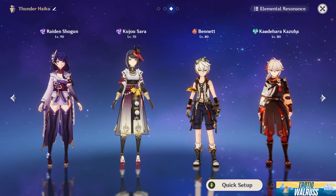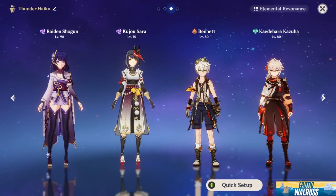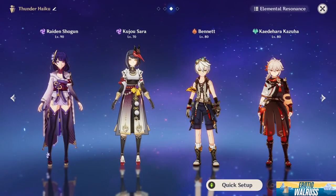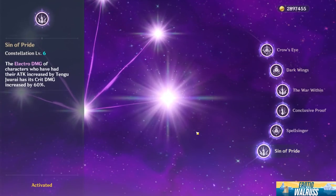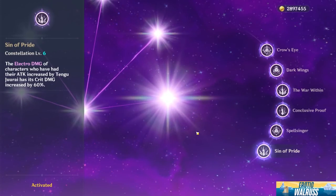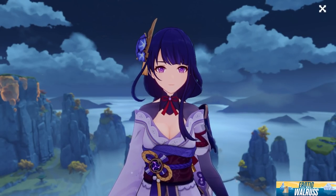This video is showcasing Raiden with a C6 Sara. I want to let you know that so for people who don't have a C6 Sara, expect roughly 60% less crit damage when using Electro characters — a very noticeable amount. I'm showing you what you can do with a C6 Sara on top of all the available resources the game currently has to offer for this character.